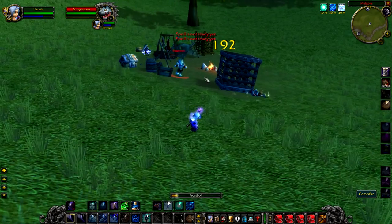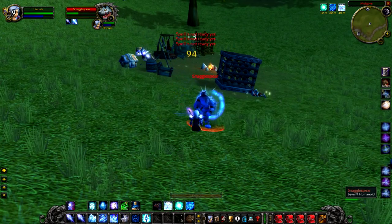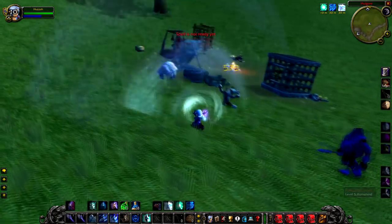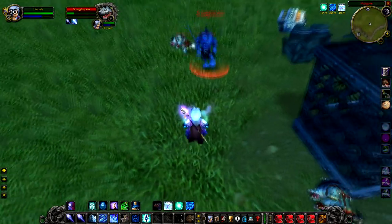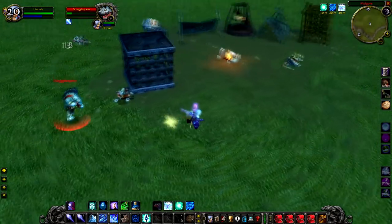Next up is Snagglespear, a level 9 rare just south of Bloodhoof Village. He normally spawns in a group of two or three, so the fight can be quite difficult. One of his abilities is to net you as well, so you can't even escape if you wanted to.